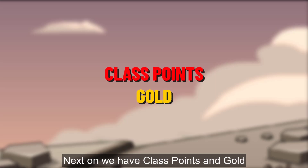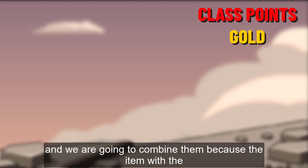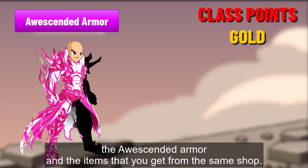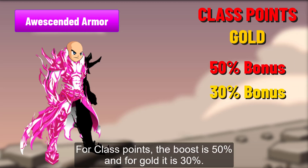Next we have class points and gold, and we are going to combine them because the item with the highest boost for both is once again the Ascended Armor and the items from the same shop. For class points the boost is 50%, and for gold it is 30%.